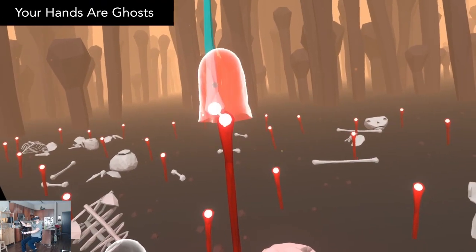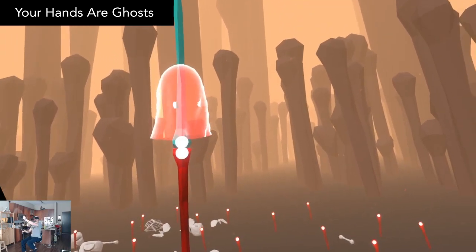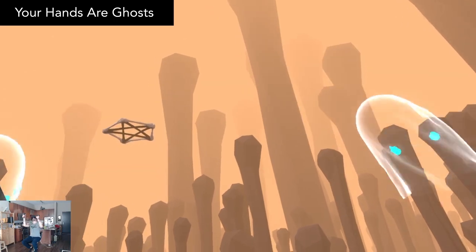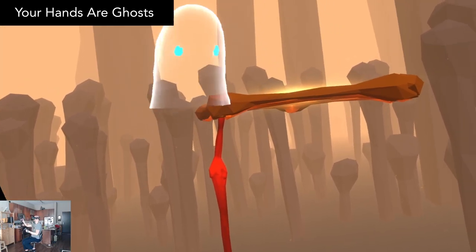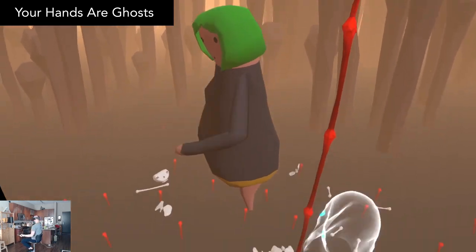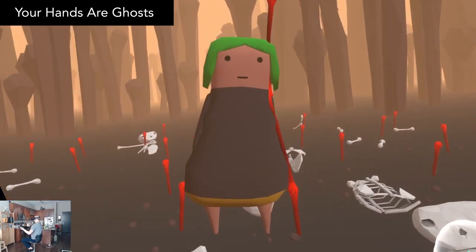Your Hands Are Ghosts is a whimsically dark, physics-based building game. Connect the bones to create towers and reach the floating pentagrams high above you. After you connect to a pentagram, you'll summon the living into the realm of the dead. Kill them with your deadly touch to release their souls and harvest their bones, so you can build higher and higher.